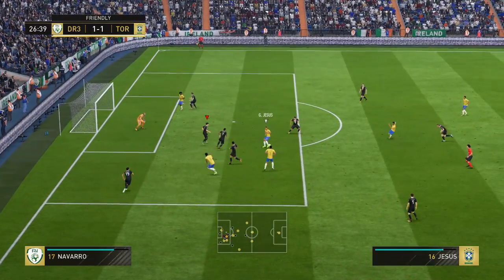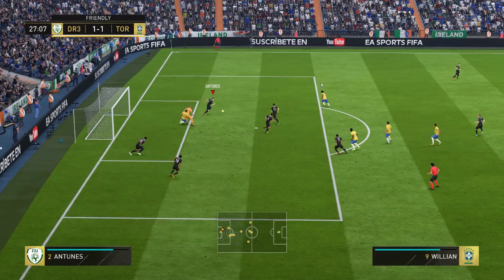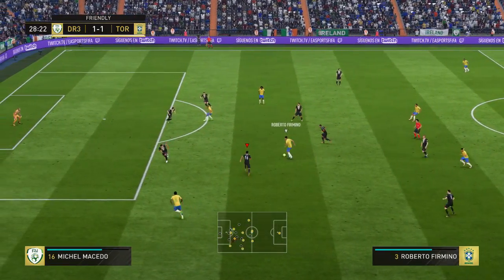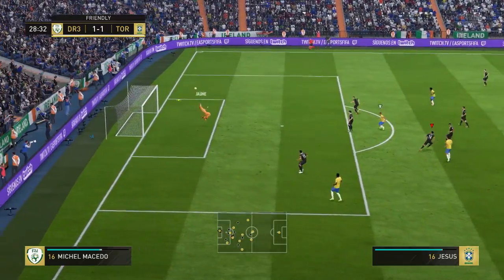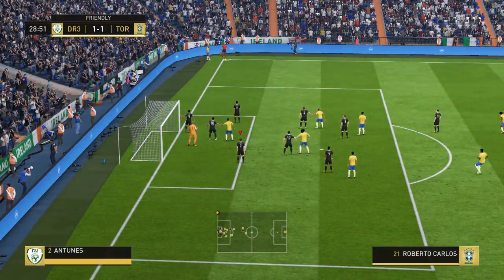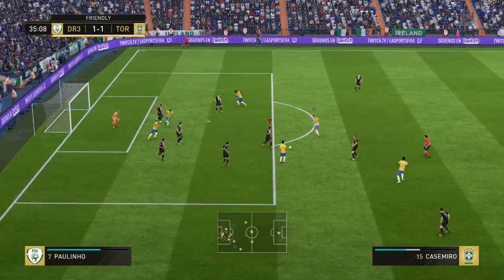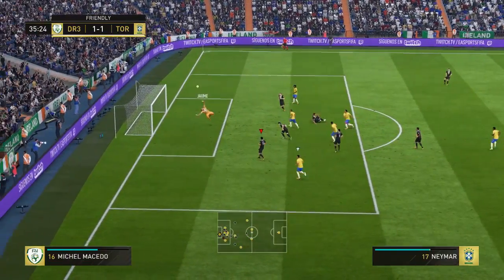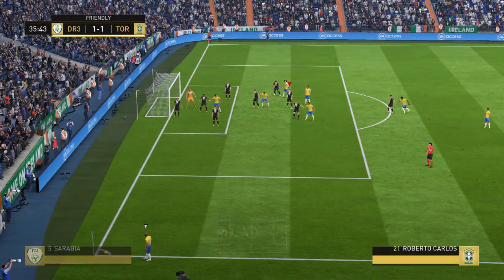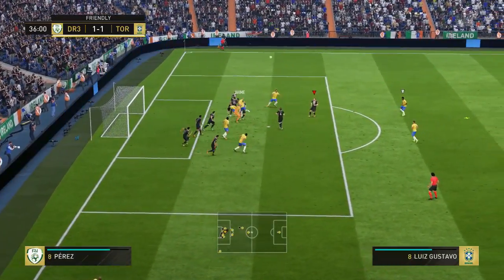First clip — ball comes in and I don't even know how he saved that, what an absolute insane save, great dive. We do note his diving as one of his pros. Roberto Firmino has a shot and another great dive and save to keep it out. Moving on, Neymar gets the ball with some skills, passes to Casemiro, and again an absolute insane save from Jaime — just in those first three clips it's been insane.